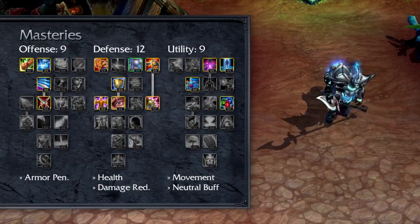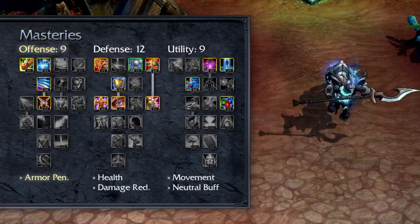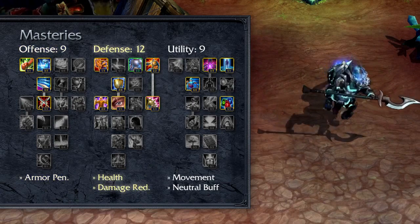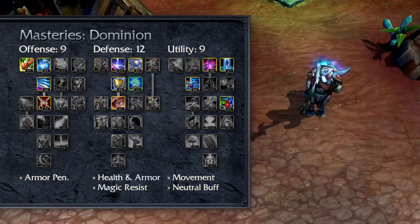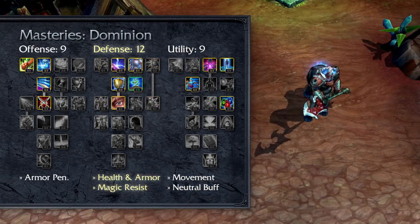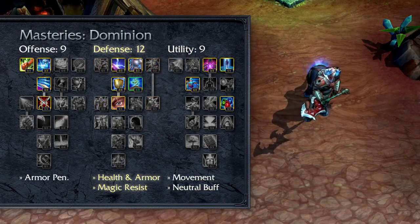I recommend 9/12/9 Masteries, taking Armor Penetration in Offense, Health and Damage Reduction in Defense, and Movement Speed plus Neutral Buff Duration in Utility. When not jungling or in Dominion, drop the minion-specific Masteries for extra Armor and Magic Resist.